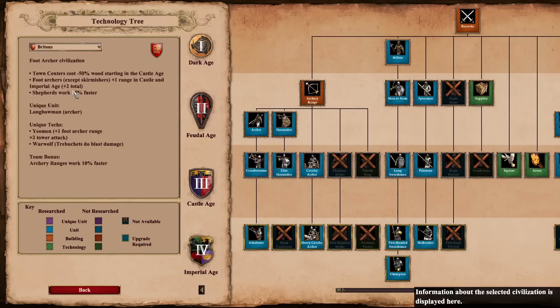The Britons have actually been nerfed. If you go down to their team bonus, archery ranges now work 10% faster — this used to be 20% faster. It will make it just a little bit harder for the Britons to get that archer death ball rolling. They're still working 10% faster than everybody else, so that's still a nice bonus, but it's not quite as strong as it used to be.